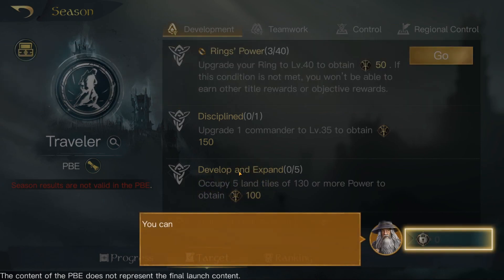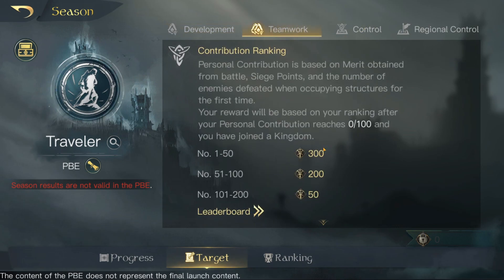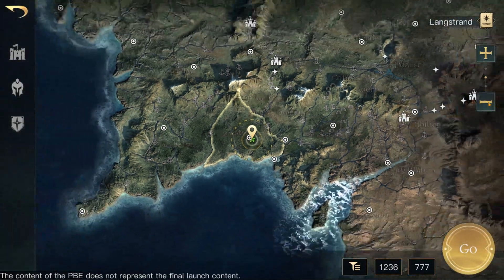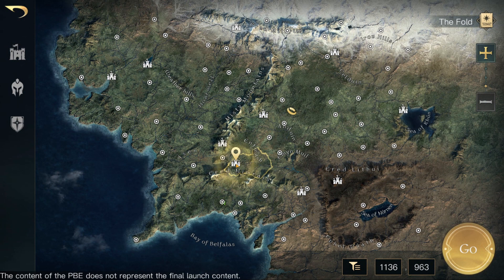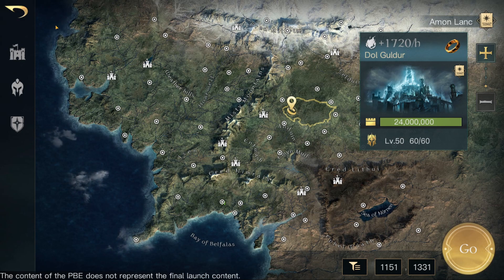It looks like we have season objectives and stuff like that — I need to get into a fellowship. Teamwork, control, regional control, dominator. So the big thing is we've had a look at the map. If we zoom out we can see the map — it's massive. There are capitals in certain places, kind of the same, we still have the ring there. Siege is a lot less — 24 million.